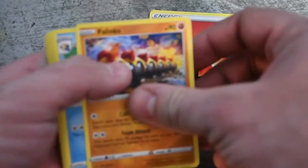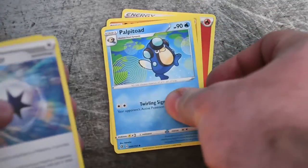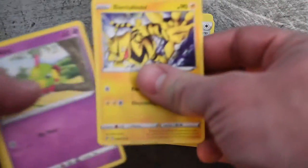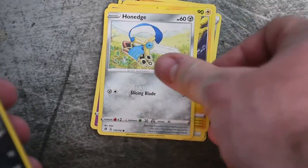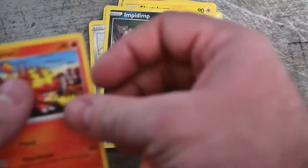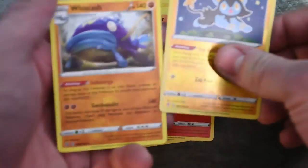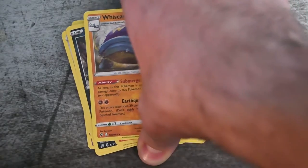Fire Energy, Phanpy, Seismitoad, Palpitoad, Capture Energy, Electabuzz, Natu, Onix, Impidimp, Magmar — Reverse Holo Luxio and Whiscash. Garbage — that's some hot garbage right there. Beautiful. Let's clean this up and get round two going.